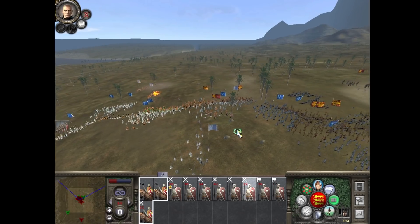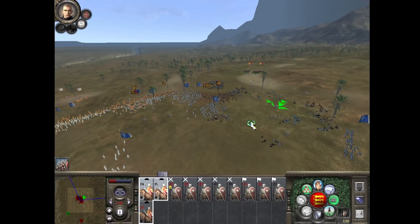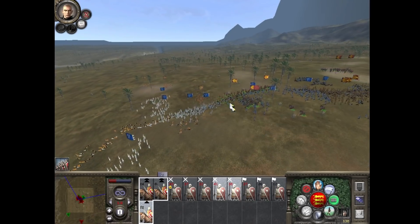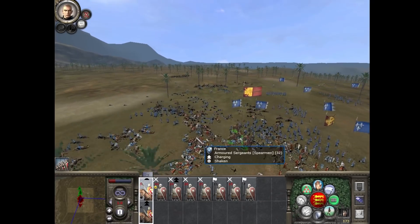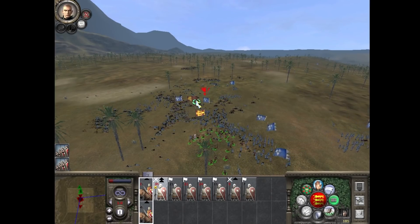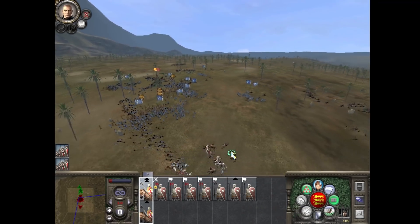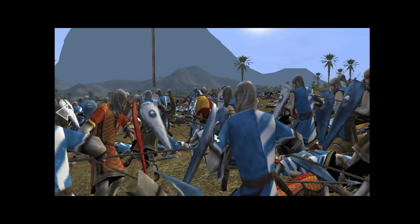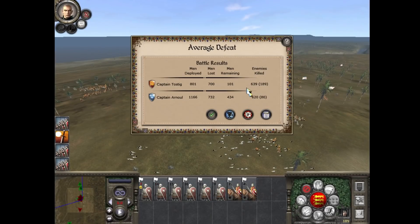Units routed — I think his units are routed as well. The horses have rallied. Oh my God, don't break! You got this, lads! Look at the amount of dead bodies. We routed them — we're still significantly outnumbered. One horseman left. Single cavalry charge — go! I think it's over. Oh, for God's sake. Turns out when everyone's a spearman, it's not good.